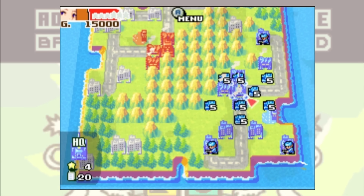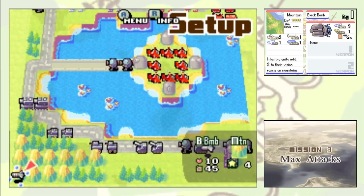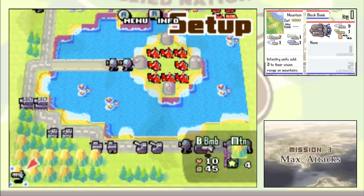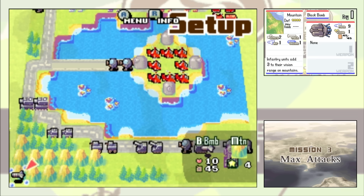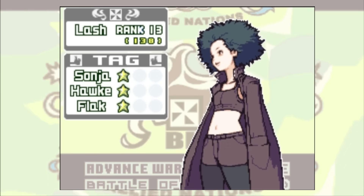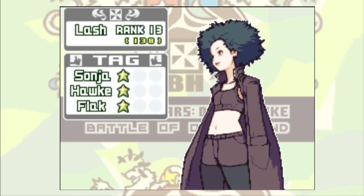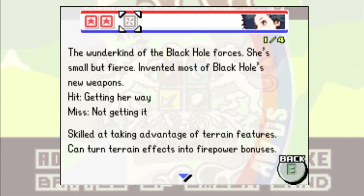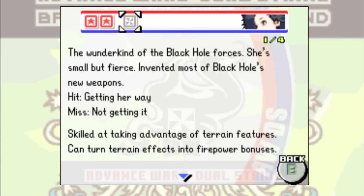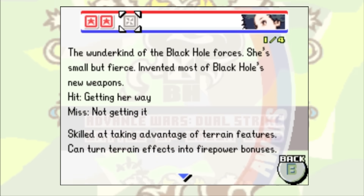On this mission you pretty much have no choice but to tank the Black Bomb, as you can't shoot it down. But after that, your battlecopters have free reign to do as they please, as your opponent has no anti-air units. Speaking of your opponent, this time you're up against Lash, and she got nerfed pretty hard in Dual Strike — she now only gets 5% firepower increase per Terrain Star, down from the 10% she used to get in Advance Wars 2.